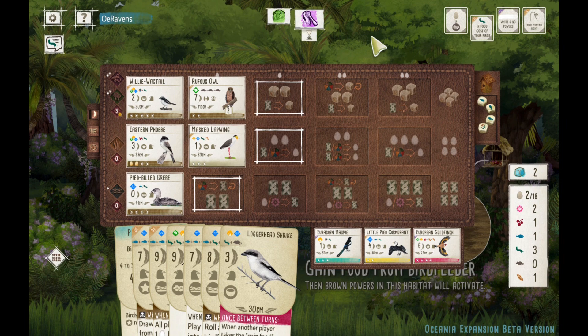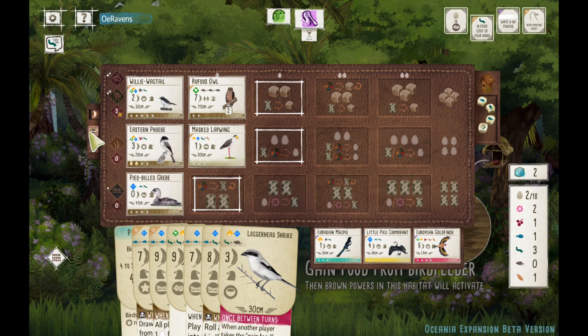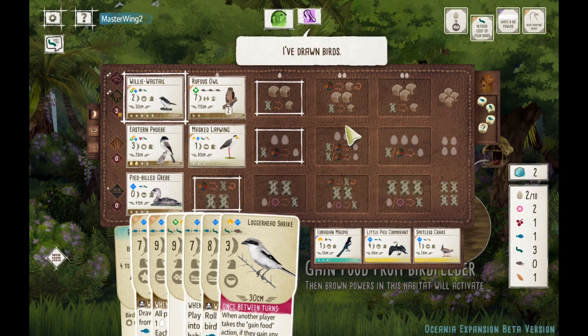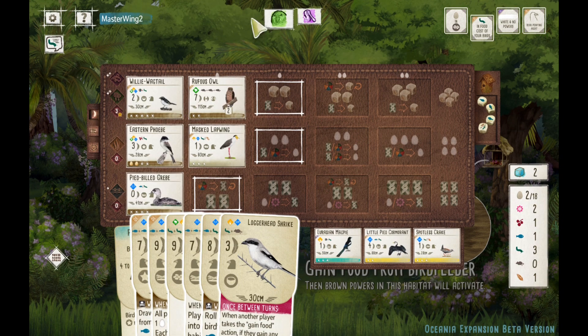Willy Wagtail — reset the tray. We'll take the shrike. Even though these are trash cards, we're going to find a way to use them. Like I said in an earlier video, you can usually find something to do with your extra cards. With this grassland setup, that'll just help us lay more eggs later. I also like this Rufous Owl — you get to see what you're tucking. You look at the tray, and if there's a bird under 75 centimeters, you can tuck it behind the Rufous Owl. So before even taking the gain food action, you'll know way ahead of time if the owl will be successful. Whereas some of those predator powers are pretty random.